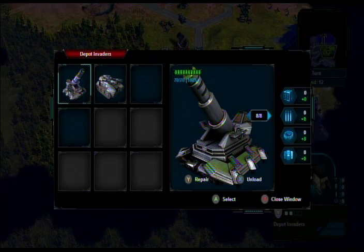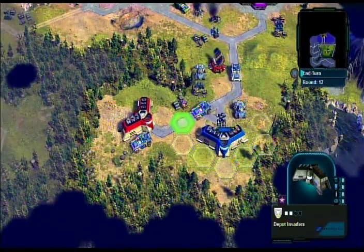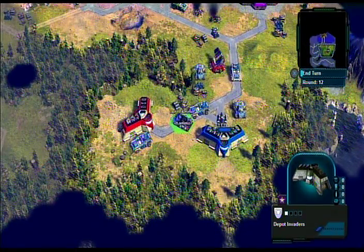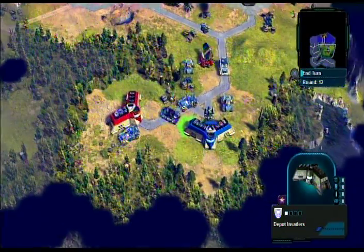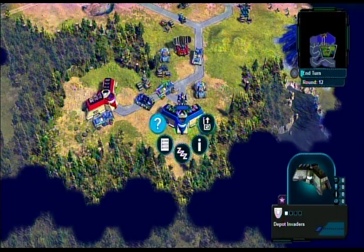Check out the missile icons next to the square that says 8x8 — I have 8 missiles I can give to somebody else. I can't repair because to the right of the missile icons it says 0-plus-0. I have no repair resources in this depot, so if someone needs help I can't repair them here. Ignore the Y icon on the right side that says repair — it's underneath the artillery window. But I can press X to unload this artillery outside.